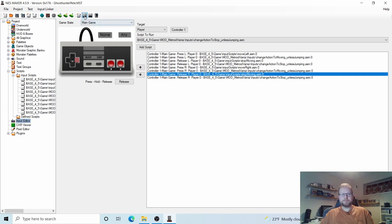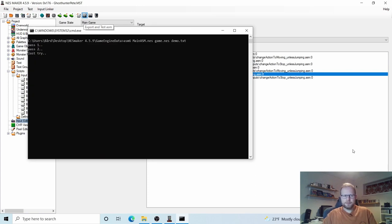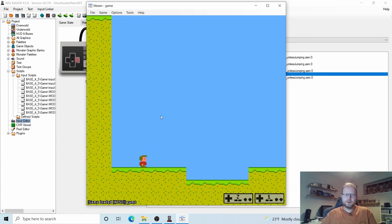Let's test this. Now, if we did everything right, our player is going to move and do the move animation. And he does — I'm going to release — he stops, and the animation stops as well.